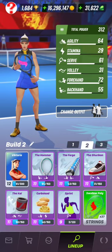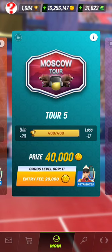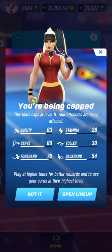And same thing for tour 5. Instead of going there with my current build, it will be capped with the following attributes for tour 5 — capped at level 11. Instead of having a normal agility of 64, I will enter tour 5 now with an agility of 63 — so it's quite a limited reduction. Instead of a stamina of 29, it will be 28. Instead of a serve of 61, it will be 60. Instead of a forehand of 72, it will be 70. Instead of a backhand of 55, it will be 54. So the reduction is a little wider than in previous tours 1 to 4, because the capping is set to level 11 for tour 5, and I have most of my cards at level 11 as well.